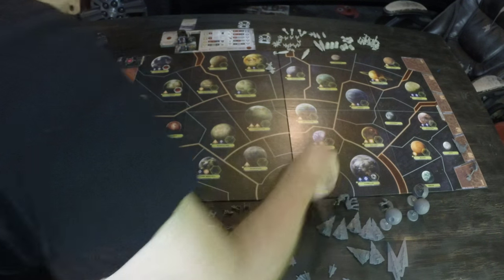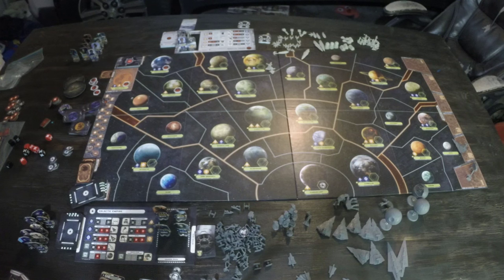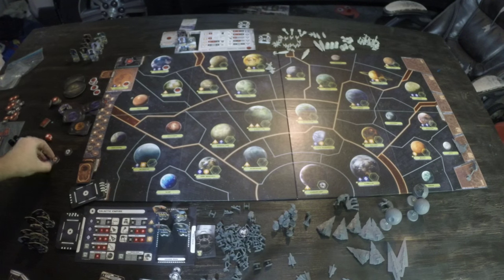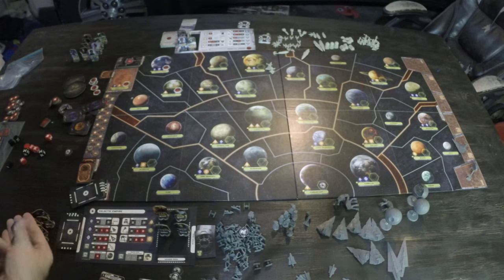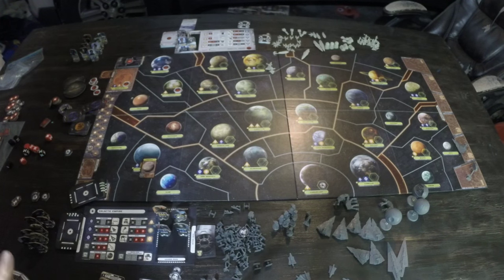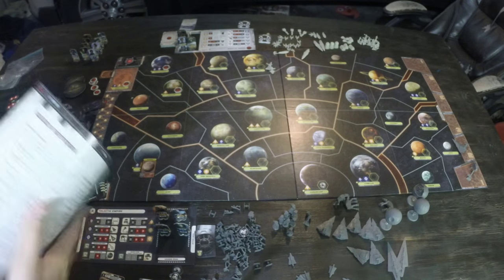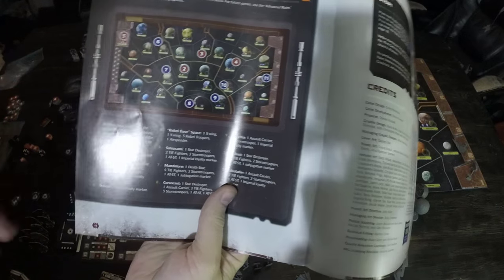Let's talk about starting the game. We're basically set up now. The first thing is figuring out starting locations. The Imperial player has the advantage of numbers — starting with three loyal systems and two subjugated systems. You flip over probe deck cards until you get three Imperial symbols for loyal worlds. This is the advanced rules setup; the rule book also has a first-game setup that tells you exactly where to place starting units, whereas the advanced rules randomize it a bit.